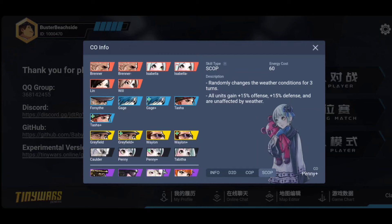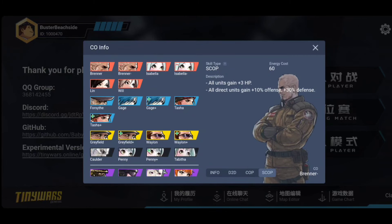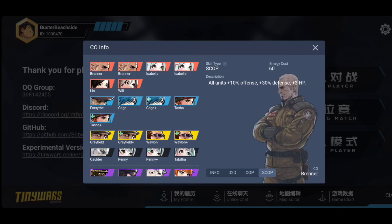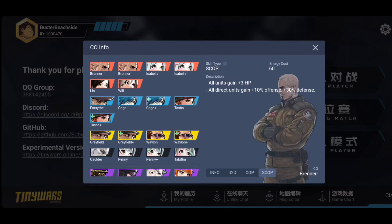That's all the COs that received a plus or minus version. Very important note: the rebalanced versions will be available in ranked — the originals will not. Both versions are still in the game for multiplayer, free mode, single player, and anything outside of competitive ranked. The buffed and nerfed versions are also available for casual games, but if you play ranked you will be playing the rebalanced versions.